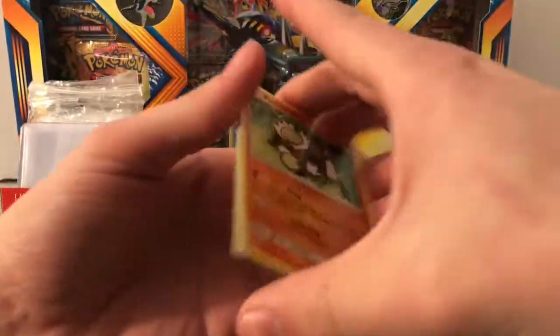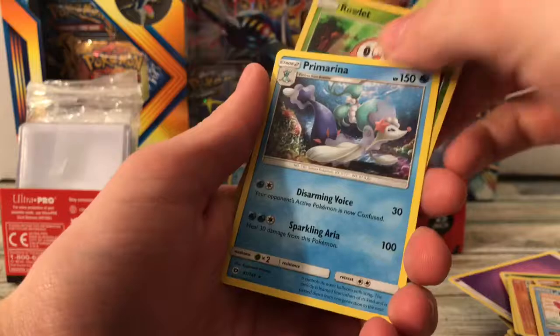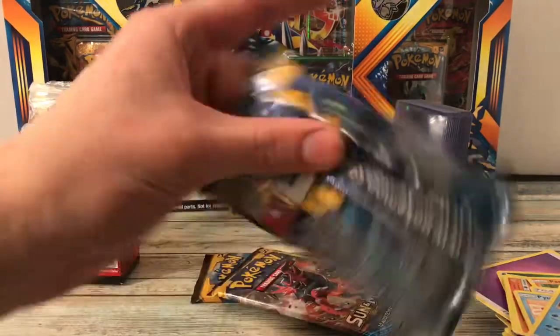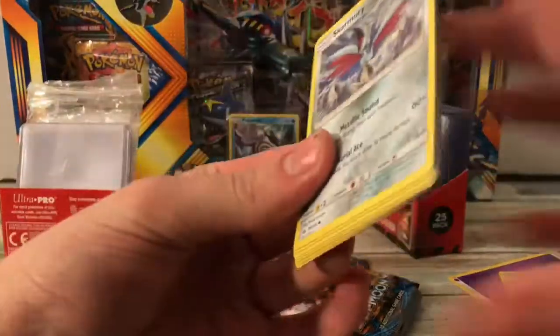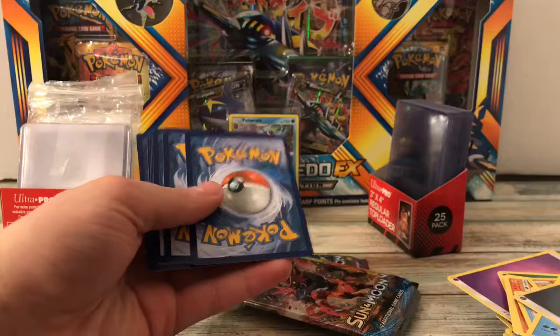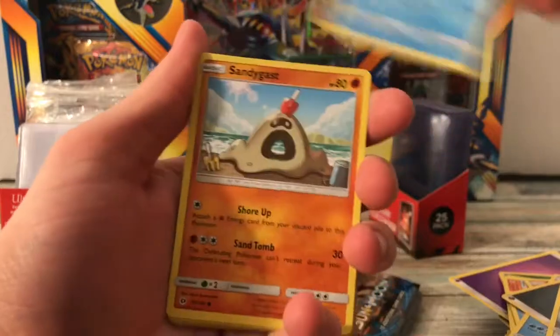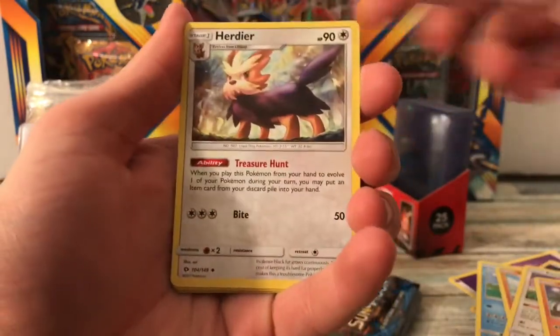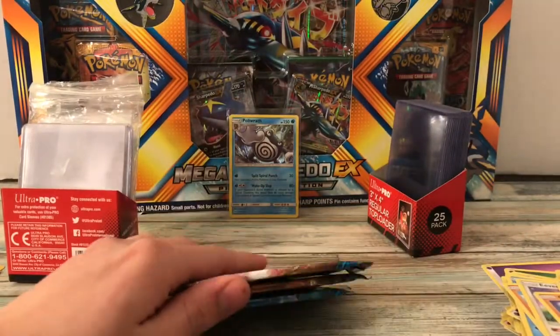I'm going to skip the comments on that one because I ruined it for myself. Cards: Simipour, Rotom Dex, Pyukumuku, Rowlet Reverse, and a Primarina — worst starter final evolution on the planet. Another dud pack. I'm kind of sad and a little salty now because I don't even think I could get a refund at this point. Next pack: Skarmory, Poliwag, Sandygast, Eevee, Bewear, Herdier, Wishiwashi, Rare Candy, Reverse Holo Chinchino, and a Hariyama. Three packs to go and unless all of these have a hit in them, I'm sad and salty.